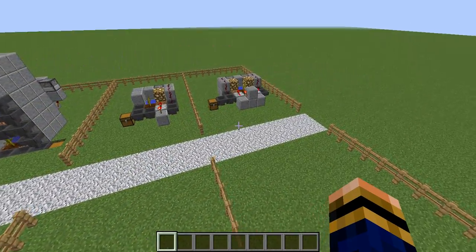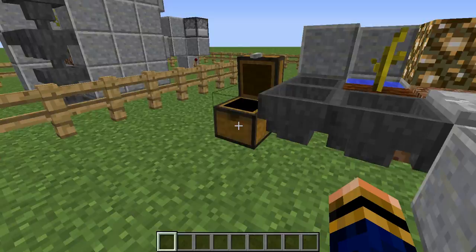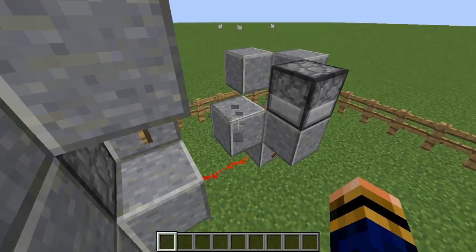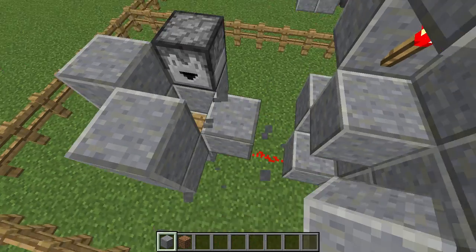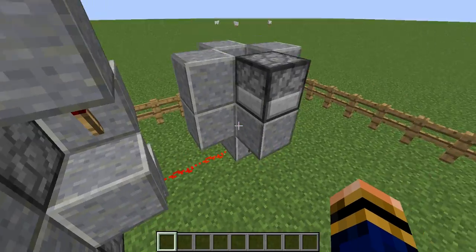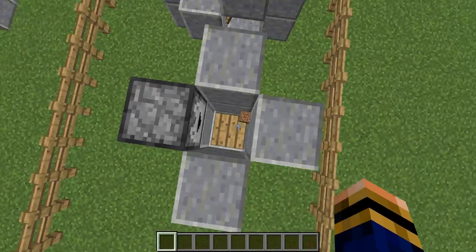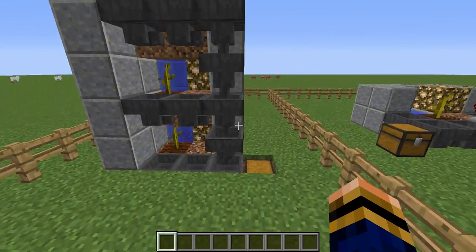I've been leaving them running for a while to see if any have got melons in them. This one has a clock timer which I've made. What it does is when a block disappears, it automatically activates the torch, which puts into the dropper another signal, making all of these pistons push out once every five minutes.